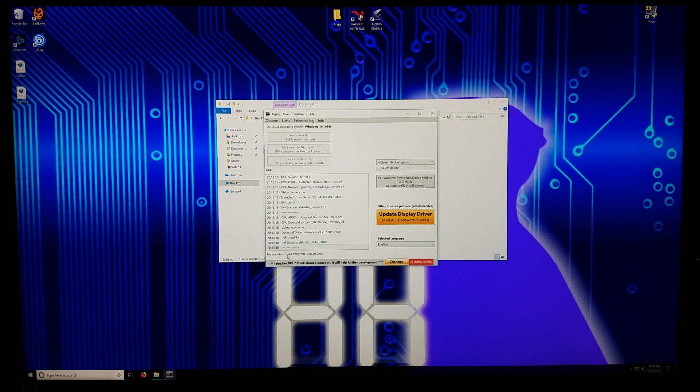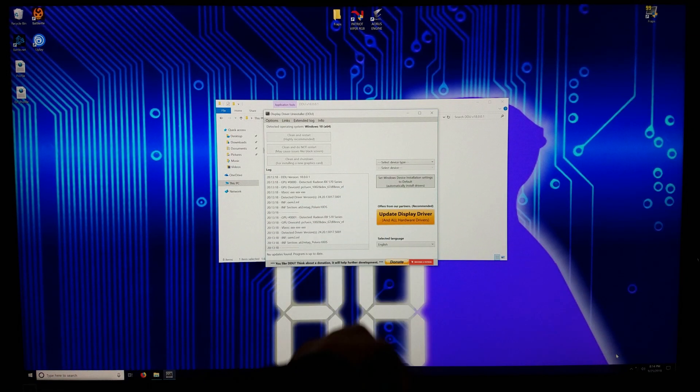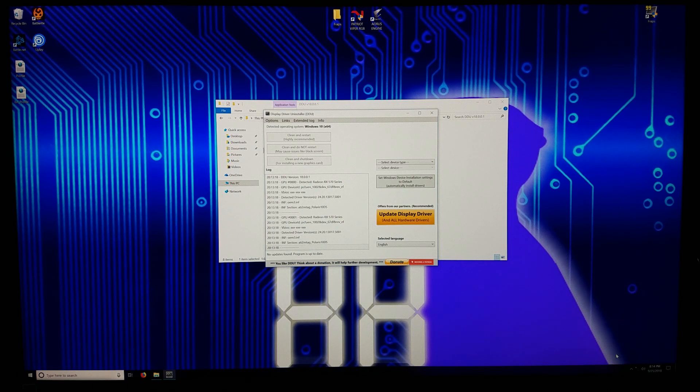No updates found, program is up to date. If you just downloaded it, you shouldn't have a problem. If we come down here, we can see my network is connected. So I'm going to reach to the back of my computer — just unplugged my network cable. And so now you can see my wireless signal is up, but I don't have any wireless connections, so now I am disconnected.